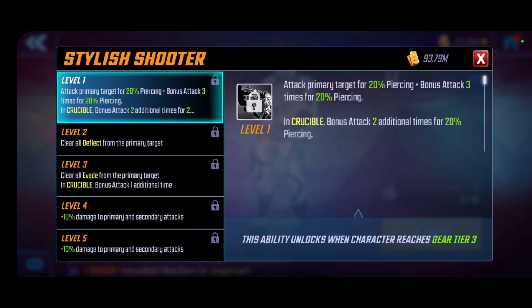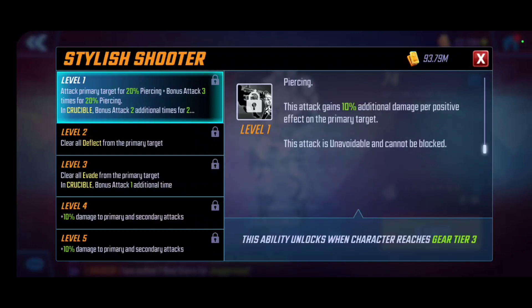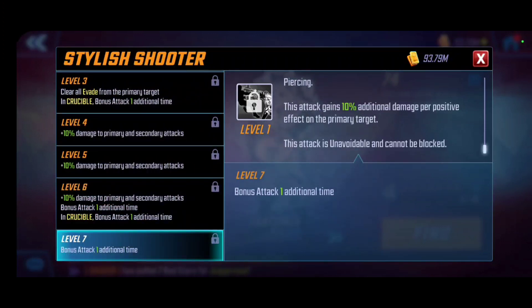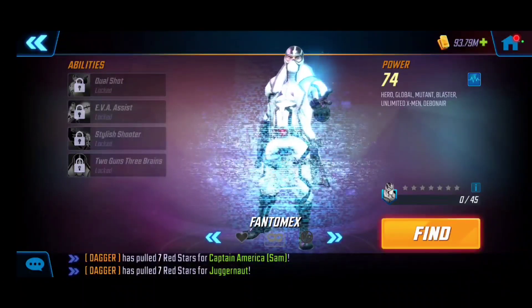Stylish Shooter is his ultimate ability. He applies piercing damage to the primary target and bonus attacks in Crucible, which is what this team is designed for. He gains additional damage per positive effect on the enemy — the more positive buffs they have, the more damage they take. Leveling the ability up clears debuffs in Crucible and grants an additional attack. The T4 adds yet another bonus attack. This is the one I would recommend T4ing since the additional attacks with armor-ignoring piercing damage will make up the bulk of his damage output.